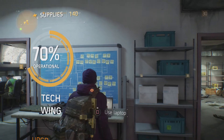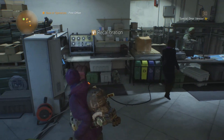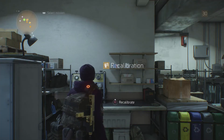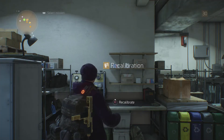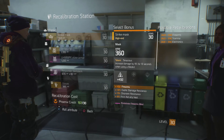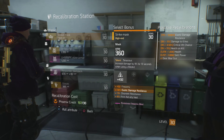As soon as you do that it's going to be right here. If we go into recalibrate, we'll take a look at some of the gear and some of the options we've got. Let's just start with the strike mask here since it's first. I've got firearms, exotic damage resilience,